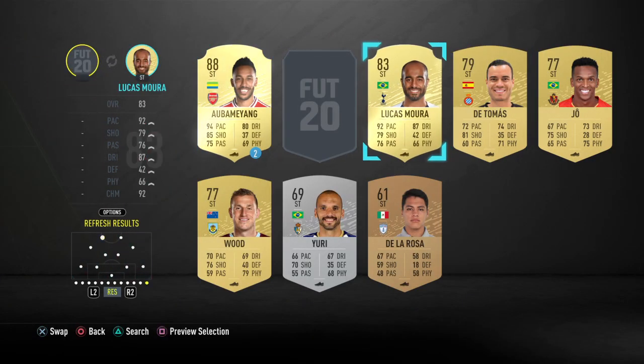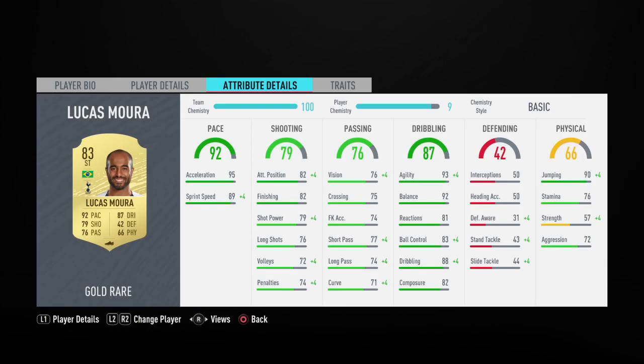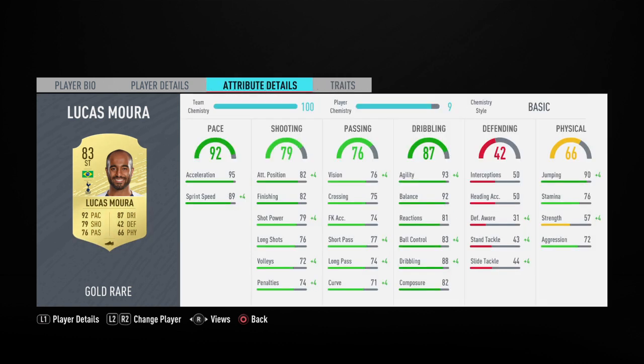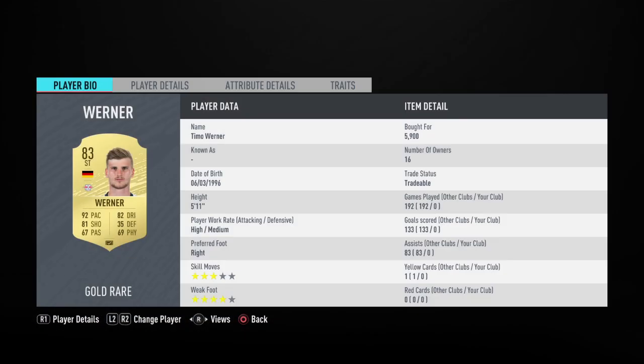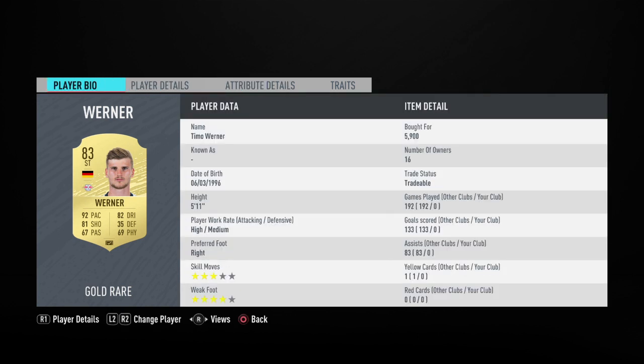Then two strikers — very sweaty: Werner and Lucas Moura up front. Lucas Moura has great pace, good jumping, very good dribbling, good finishing, good stamina — 76. Werner is a very sweaty striker, great shooting. He hasn't got the best passing or jumping, but he's got four-star weak foot and very good shooting — it's just the passing that lets him down.